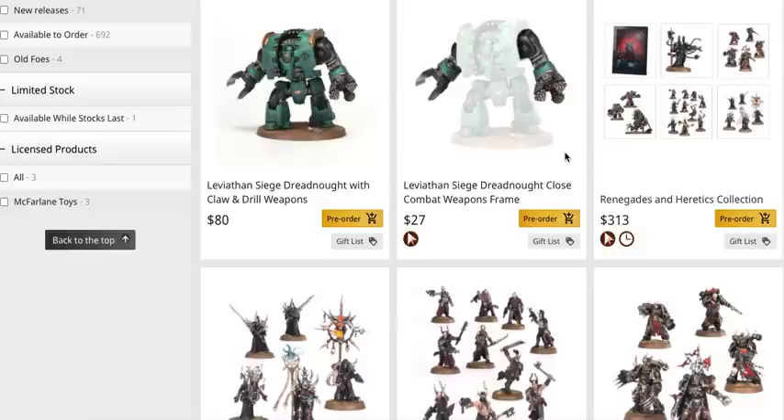So if you were going to buy the actual siege dreadnought for $80 and then add the shooting weapon options — which will be available separately — you're looking at $107 with a bunch of different weapon options. That's definitely cheaper than the Forge World version, which came out to around $140 for the Forge World dreadnought and two arms. I expect there's going to be two of the part that actually mounts, like the shoulder portion.